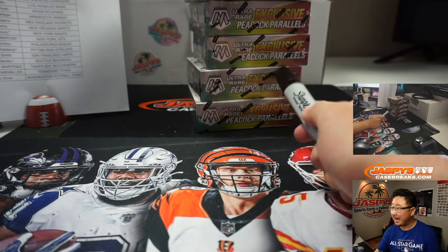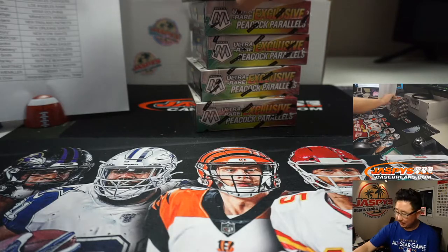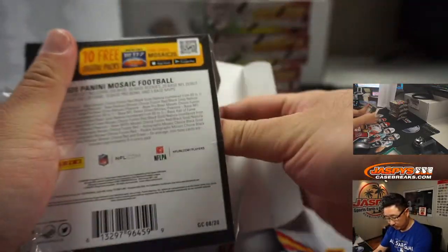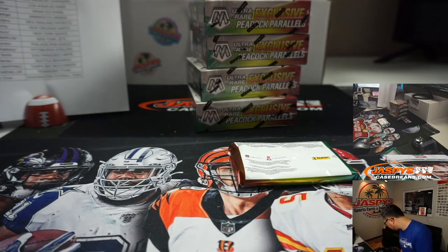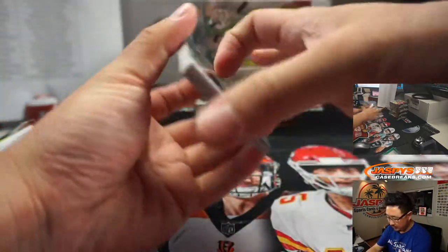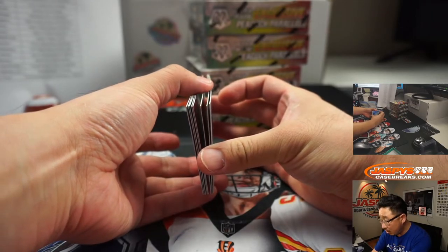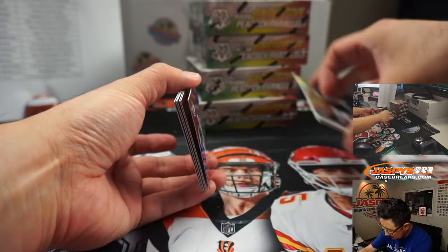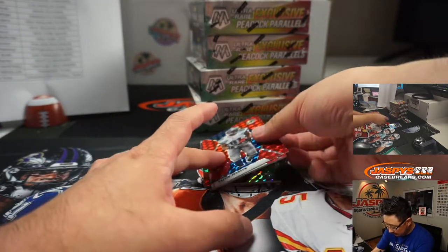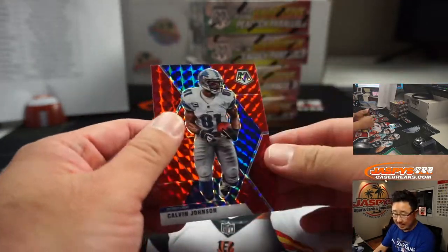One, two, three, four, five — the ultra rare exclusive Peacock Parallels! Peacock, baby. Let's see what we got. Good luck, good luck, good luck. Usually the autograph is the second card, so let me just double check that. Yes. We got Calvin Johnson, 12 out of 80, for the Lions — that'll be for EA.